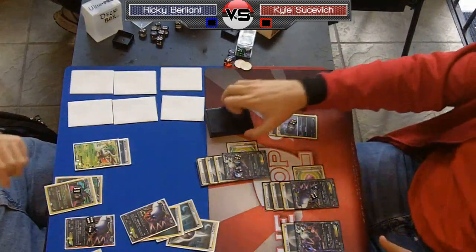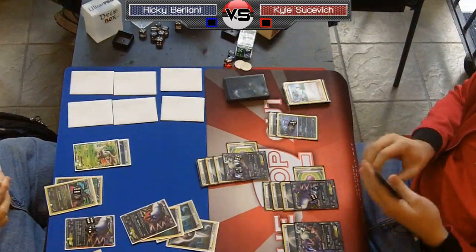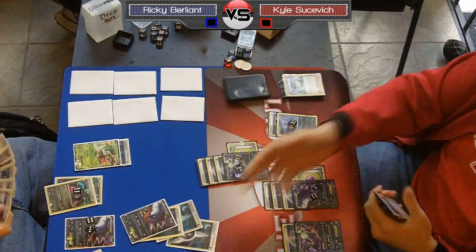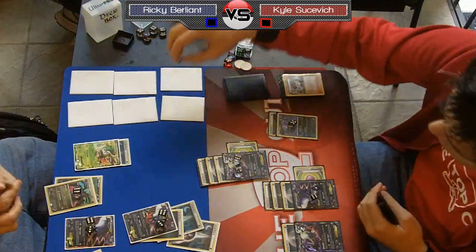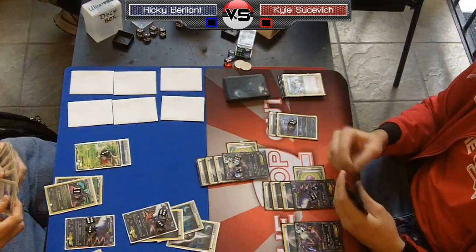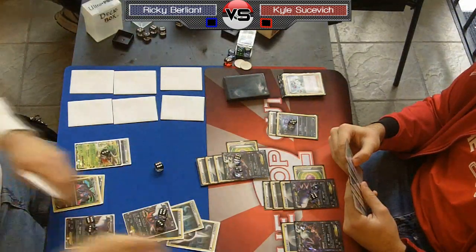I can just hit the active for 90 and the Shaman for 30, and then everything on his board is in range of being knocked out by Night Spear. We'll see if I draw the Catcher — really it's going to come down to how many Max Potions Ricky can draw. I don't think he's played a single one yet, which is good for me. I check my discard to see if I can Dark Patch, but there's no dark in the discard pile. I hit the active for 90 and Shaman-EX for 30 — I'm up a prize, but it's still a fragile position.